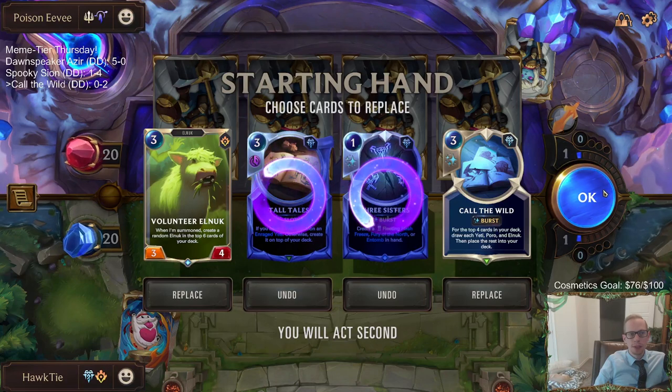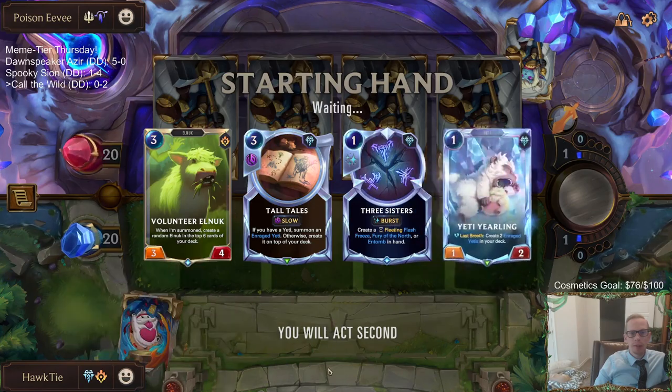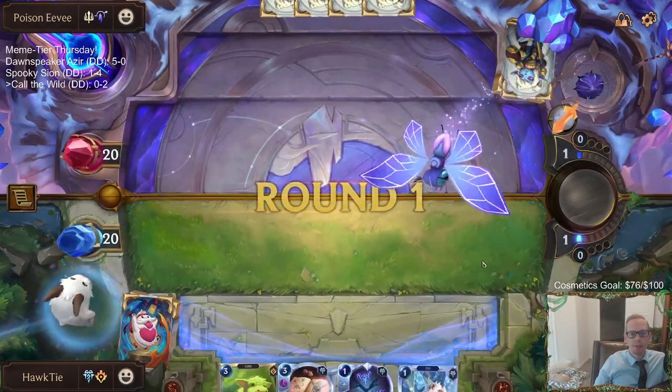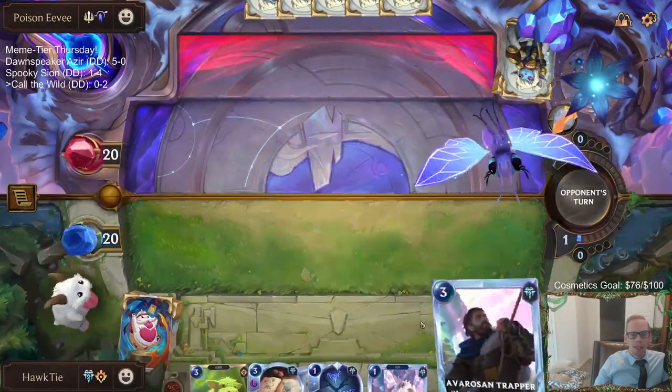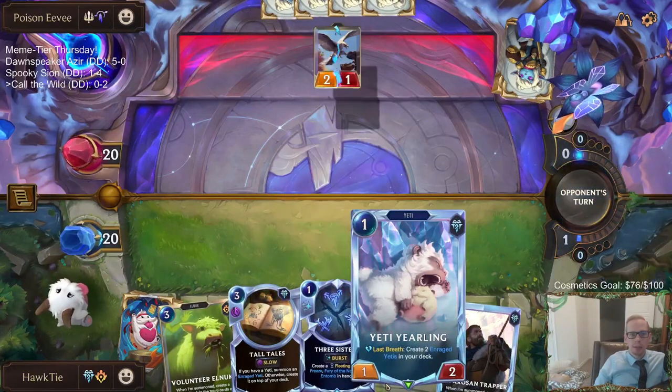I wonder if I should keep Tall Tales and Three Sisters. Let's do that - we're actually going to send Call the Wild back. I have faith we're going to find another Yeti. They're going to be a deck that will be attacking and blocking us, so I think Three Sisters is going to be at a premium because combat is going to be at a premium.